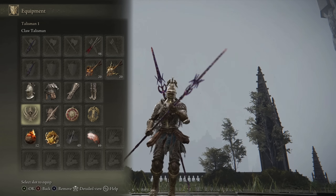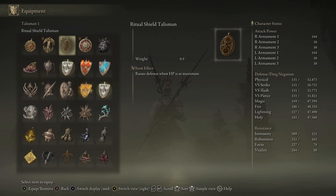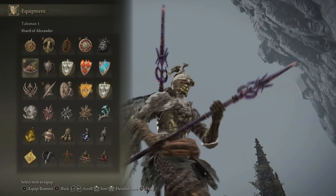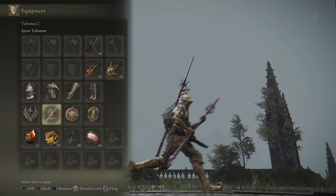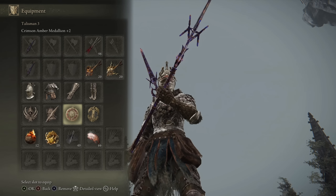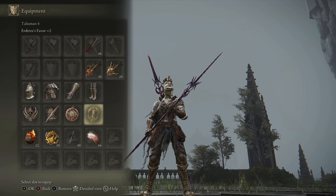As for the choice of talismans, my first talisman slot is my swap-around slot, starting with the Ritual Shield Talisman to enhance my defense. I swap to whatever talisman might benefit the build — maybe the Shard of Alexander to boost Ashes of War, or the Claw Talisman to enhance jump attacks. I also have the Spear Talisman, Crimson Armor Medallion plus 2, and the Urge Tree's Favor plus 2.